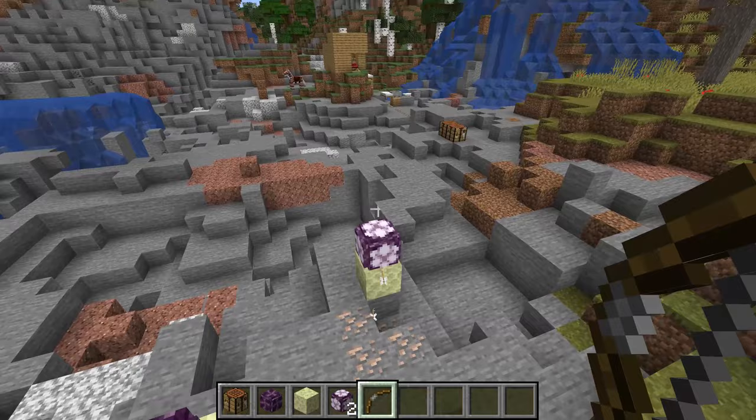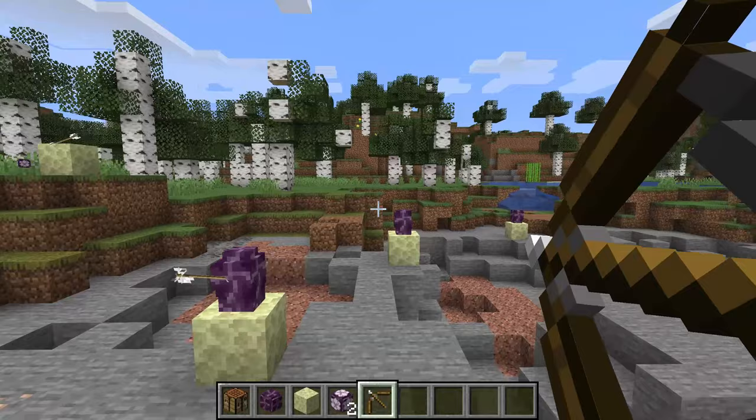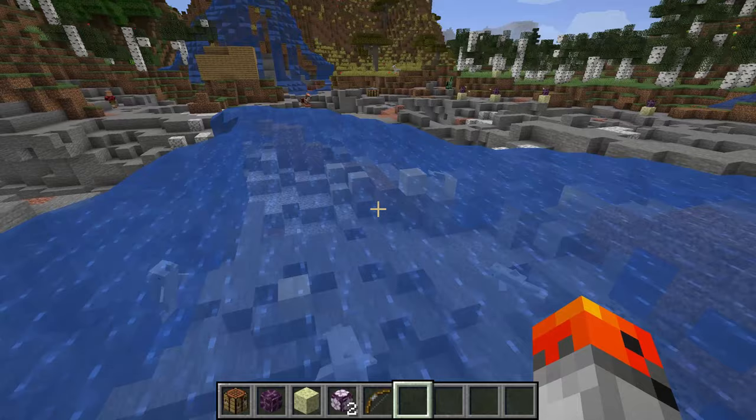You can harvest chorus fruit by shooting it with an arrow. In case you're wondering, it doesn't work on the plant itself.